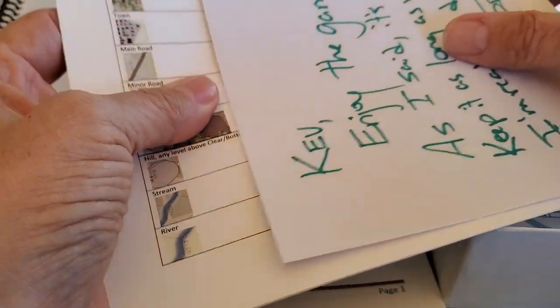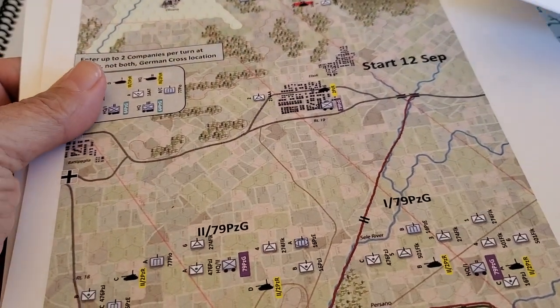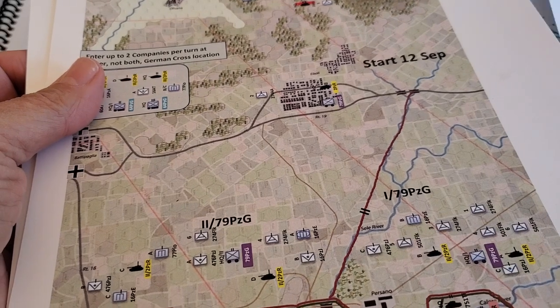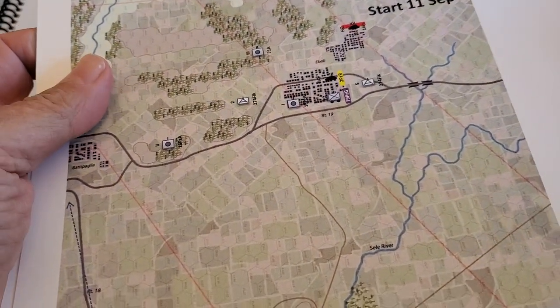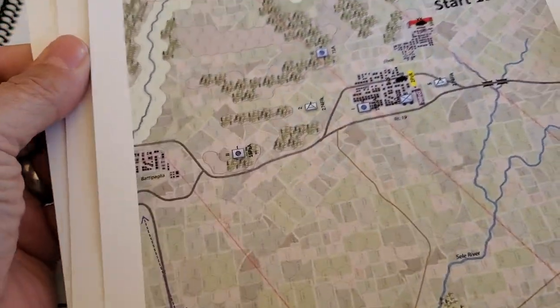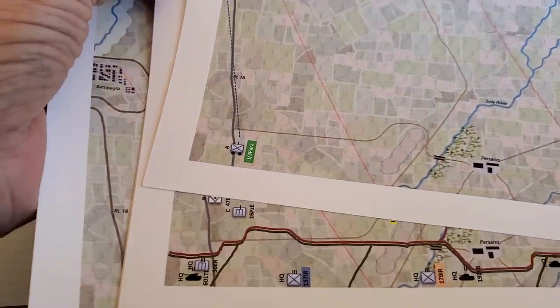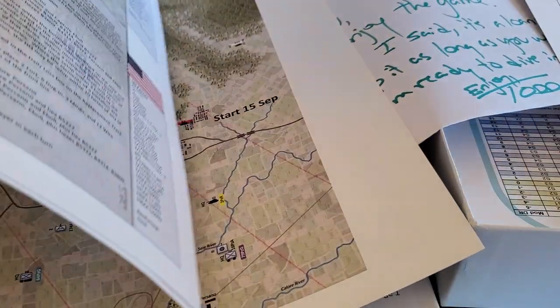So I'm excited to have a look at this and see how it all pans out. I think this will be the first scenario that we will look at. There are six or seven different scenarios — maybe four, maybe five. There are ones on the back as well, though the back just has more details.